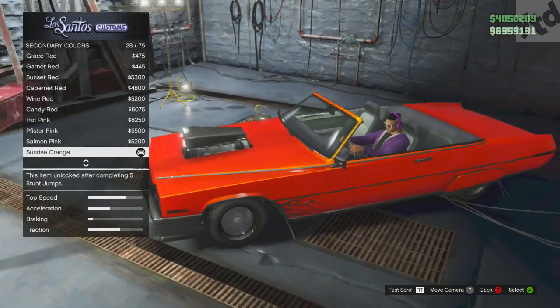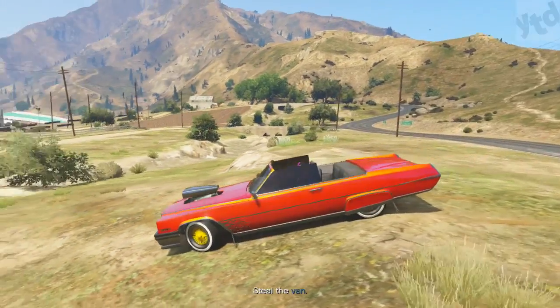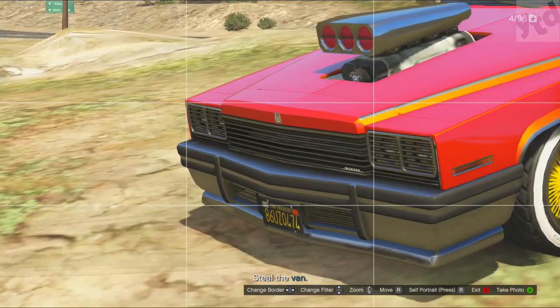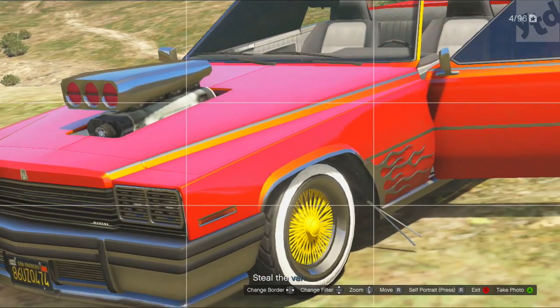Here it is all said and done. I had to go with the gold lowrider-type wheels and white walls. Again, not really a car based on performance and speed — it's more for somebody who's really into lowriders.